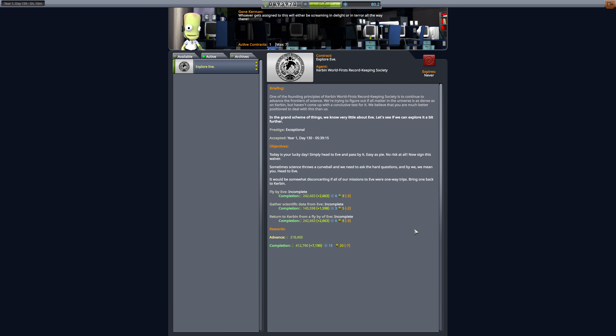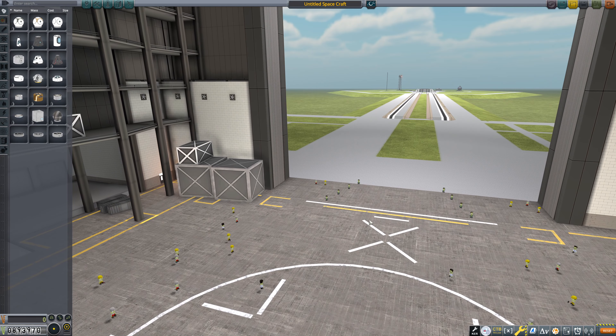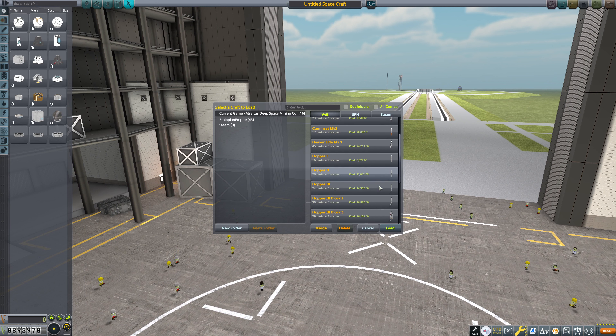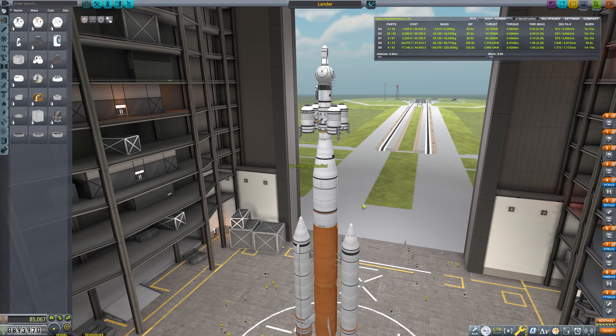That is something we can definitely do right now. There's no doubt about that. My question is, with the ludicrous amount of Delta V that we have right now in our lander craft, what do we suppose the odds are on doing a Gilly mission?